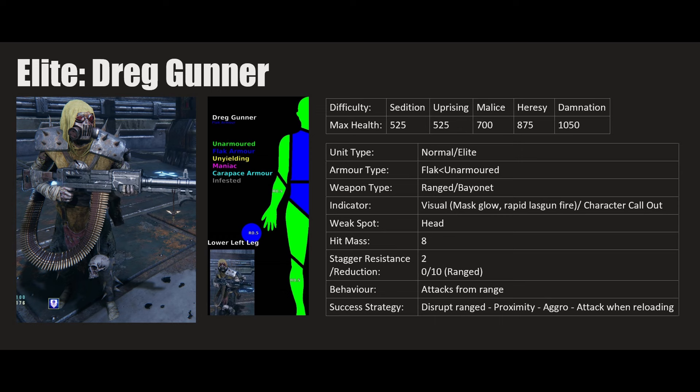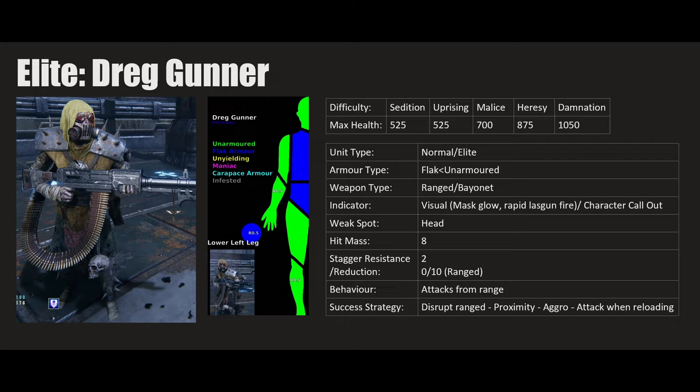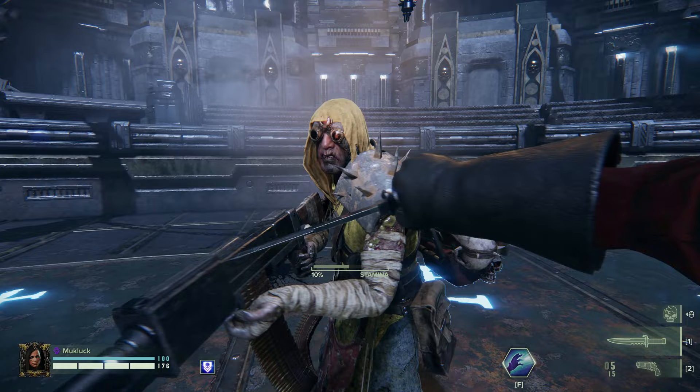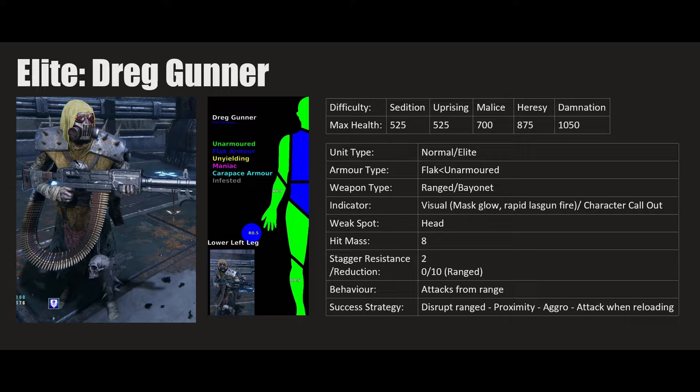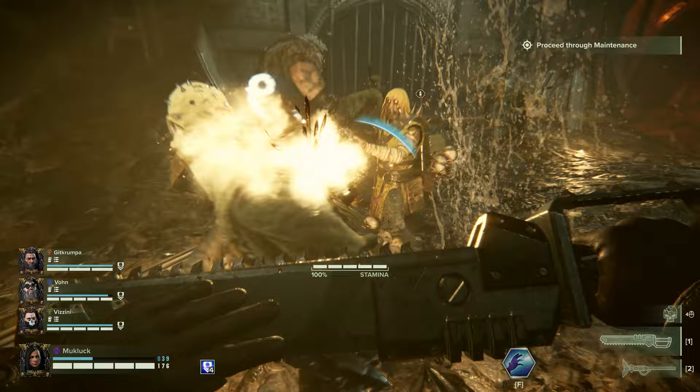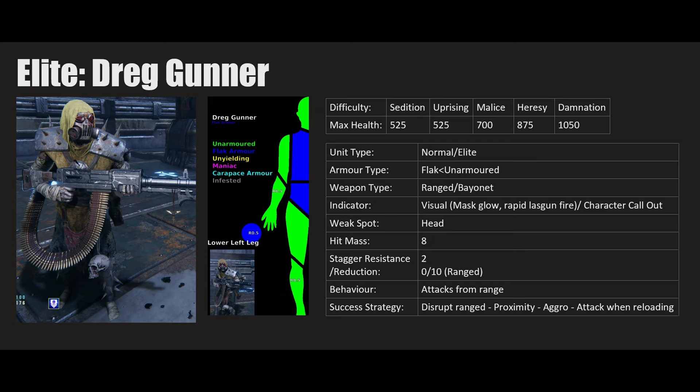The Dreg Gunner is flak and unarmored — mostly unarmored, so you're hitting unarmored everywhere except chest and shoulders. Weak spot is the head, and he has a higher hit mass than the Scab. Behavior is identical to the Scab Gunner, same success strategy. Visual indicators: the glow on his mask and rapid bullet fire, easily distinguishable from the Scab Gunner's laser. The laser gun is easiest to see.